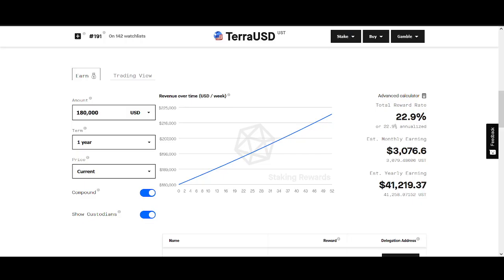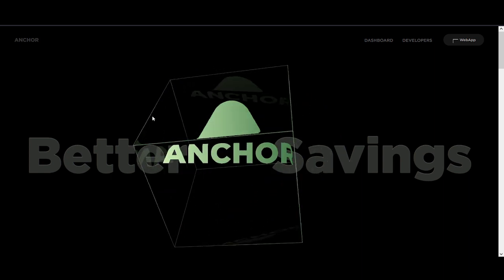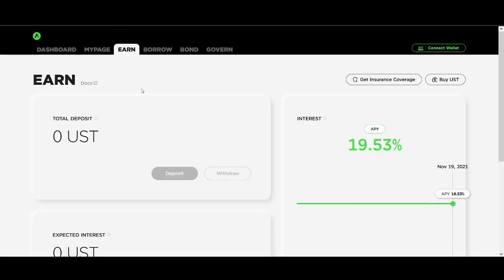How much UST do you need to earn a hundred dollars a day on Anchor Protocol? Welcome back guys, it's Crypto Rocker from Rockstar Trading Channel. In today's video, I'll share with you step by step how you can deposit your UST on Anchor Protocol and get an interest of up to 20 percent rewards on your deposited UST. This is a risk-free income on your stable coins.